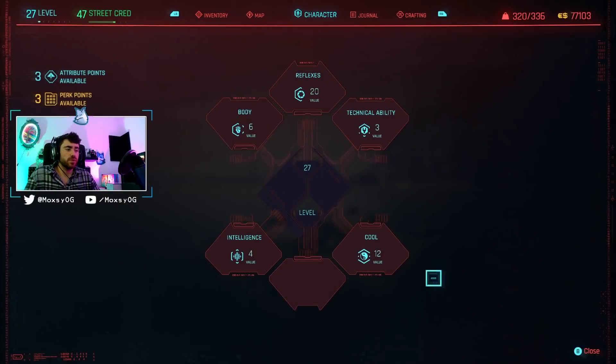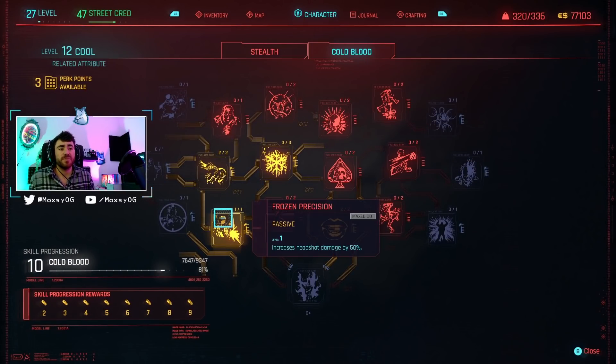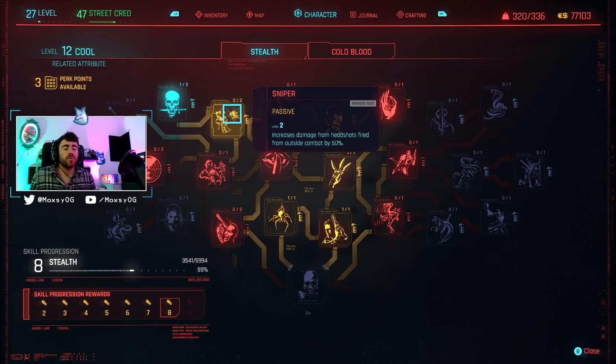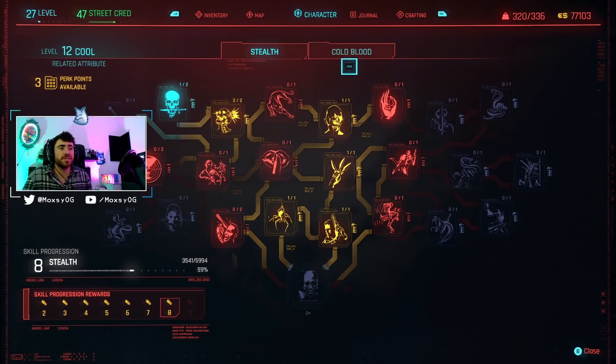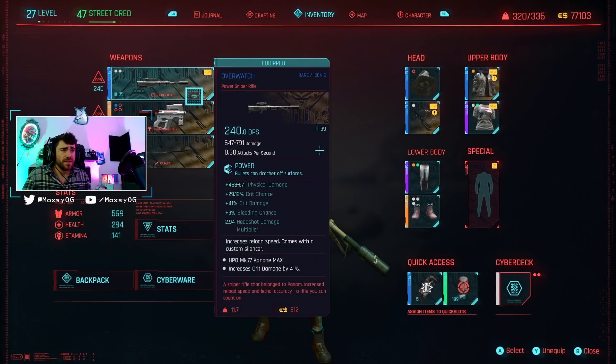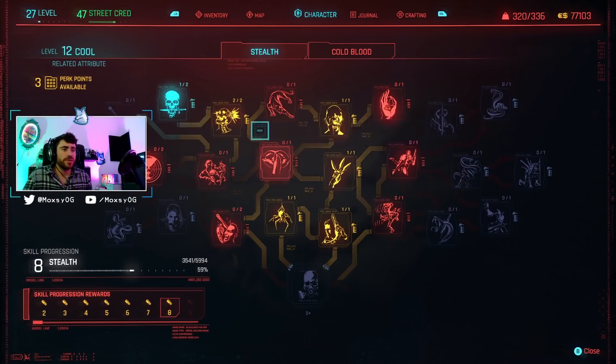However, we have 12 into Cool, and I'll explain why that's important. First off, 12 into Cool gives you enough points to pick up Frozen Precision, which increases your headshot damage by 50% - that is a ton of damage for one skill, and that's in the Cold Blood tree. In Stealth, we're also able to pick up Sniper, which increases damage from headshots fired from outside combat by 50%. So right here we're getting 100% increased damage when we hit a headshot out of combat, and since we're using the Overwatch Sniper Rifle - which is a silent Sniper Rifle - we're able to stay out of combat and hit for ridiculous amounts of damage.